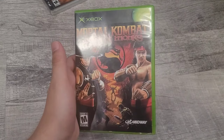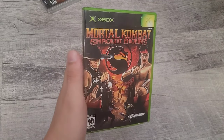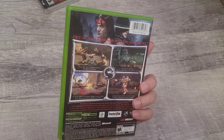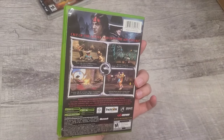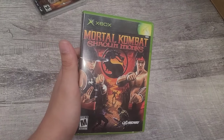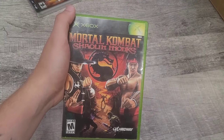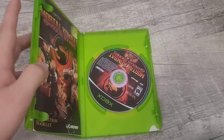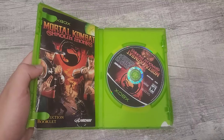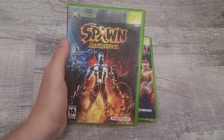Since the Xbox 360 is backwards compatible, I'm putting Xbox original and 360 games together. First game is Mortal Kombat: Shaolin Monks — such a great game. I wish they'd make another co-op Mortal Kombat like this one. It was ahead of its time. Inside the box is a bit messy but I can switch it. Next is Spawn: Armageddon — a really good Spawn game. I used to play this a lot on GameCube, but this is the Xbox version.